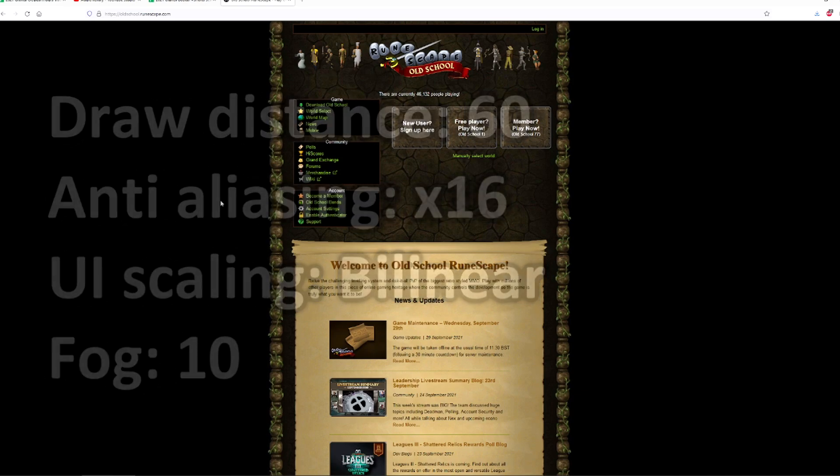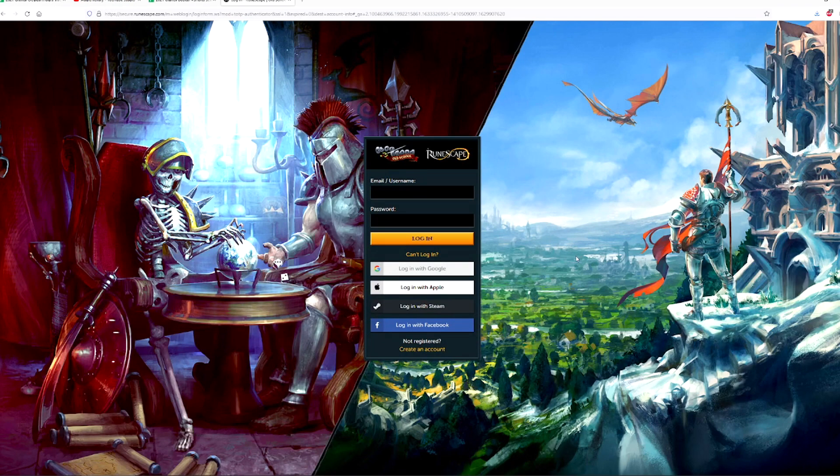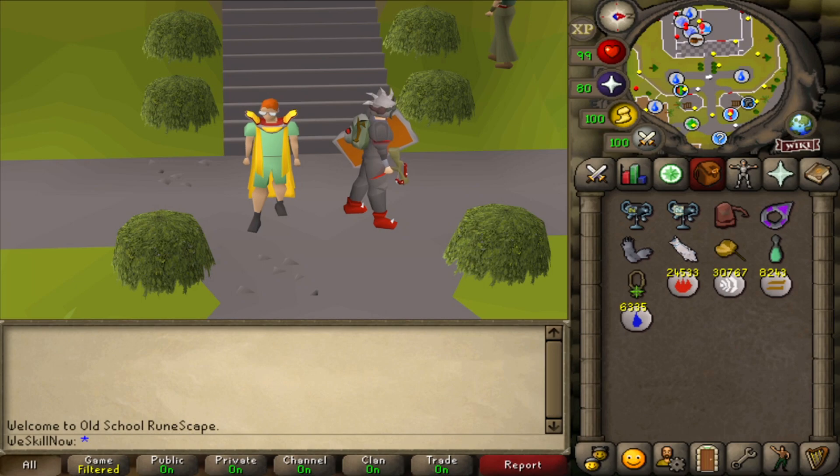One last thing before we log in: go to the official Old School RuneScape website and click enable authenticator. Log in using your account and enable the authenticator. This is super important for later on - we're not just doing this for account security, but because it's an easy way to get early money quickly. Now log into your account on RuneLite. If you haven't beaten the tutorial yet, do so. To get through it quickly without having to read anything, if you see an arrow flashing on the minimap, run to it. If you see an icon flashing on one of the stones, click that.